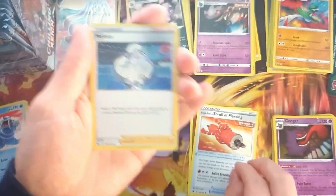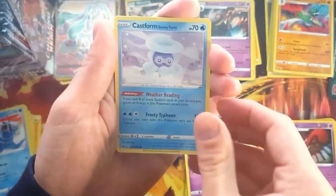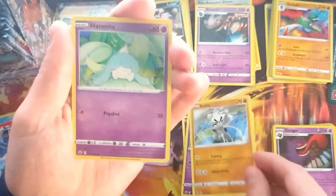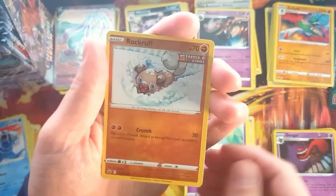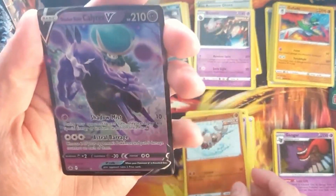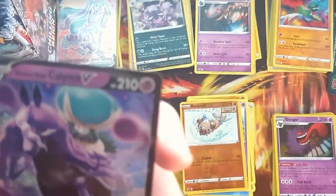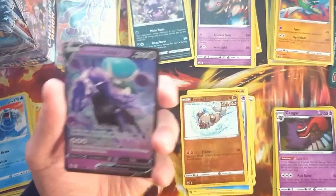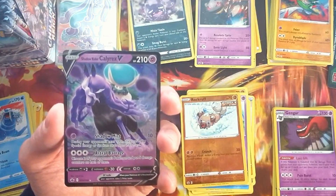Scroll of Piercing, Melanie, Expedition Uniform, Sharpfoot. We get a Castform in Snowy form, a Ghastly, Koffing, and a Tenor. Reverse Rockruff — that's pretty nice, very cute. The Shadow Rider Calyrex V! That is another full art hit — very nice indeed.